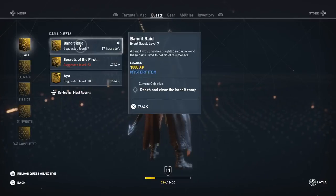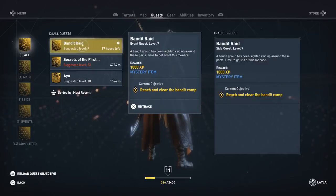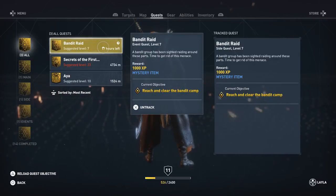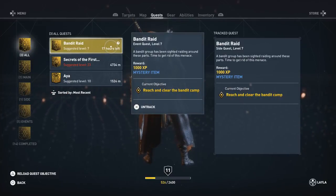A bandit group has been sighted raiding around these parts — time to get rid of this menace. You can see there's a time limit; I've got to finish it in the next 17 hours, otherwise it's going to switch to the next quest, which of course will be done well before then. And both descriptions are the same for once.